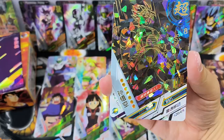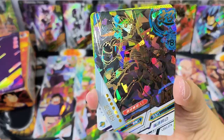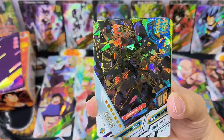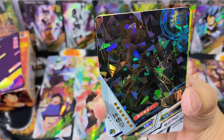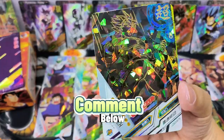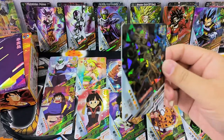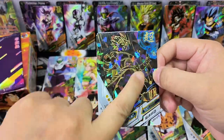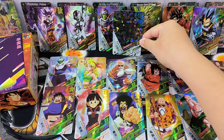Wow - this is a UR card! Yes, this is Goku. I really like this kind of effect - cards that have a silhouette effect. It doesn't really show the full picture, just the outline - this is so nice. Do you like this kind of design? Comment below. Please subscribe if you like the cards. This card feels a bit thicker than the others and the texture is very prominent.